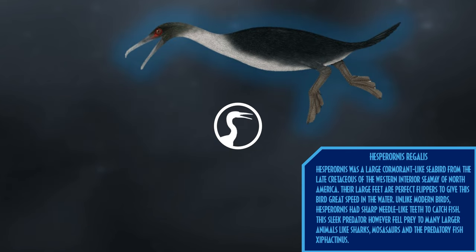Hesperornis was a large cormorant-like seabird from the late Cretaceous of the Western Interior Seaway of North America. Their large feet were perfect flippers to give this bird great speed underwater. Unlike modern birds, Hesperornis had sharp needle-like teeth to catch fish. This sleek predator, however, fell prey to many larger animals like sharks, mosasaurs, and the predatory fish Xiphactinus.